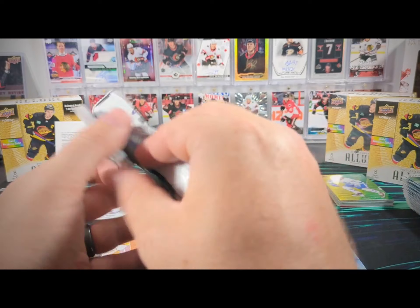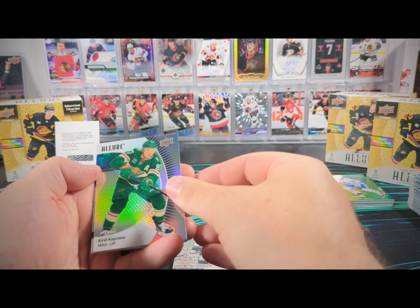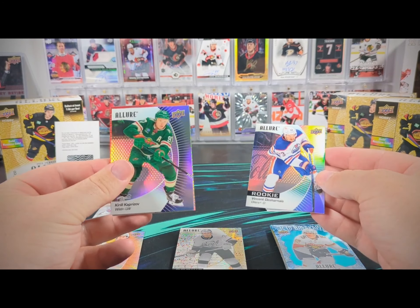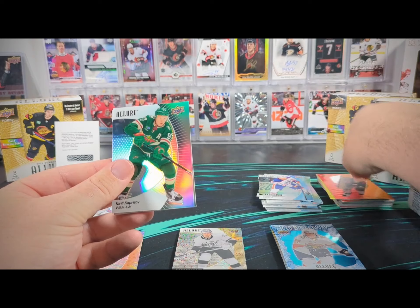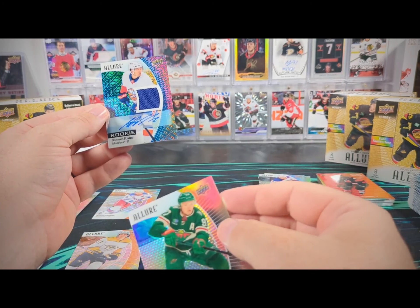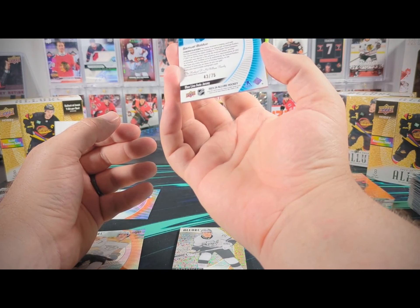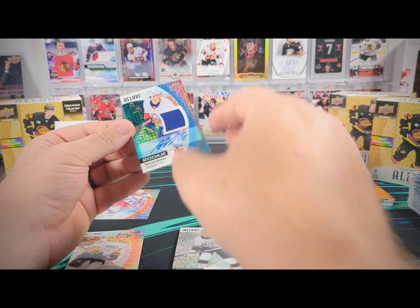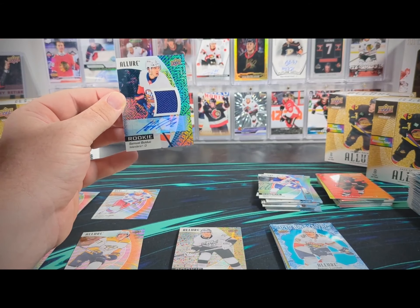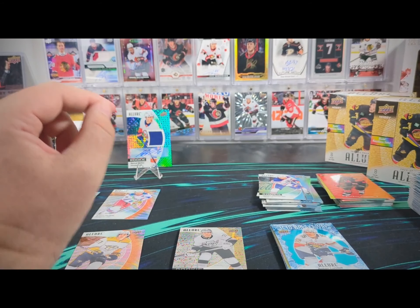Last pack — hopefully we have an auto in here. Kirill Kaprizov black — that's a thick one again, so maybe we got another one of these jersey autos. We got a Vincent Desharnais base rookie, a Brent Burns color flow, and then we'll use Mr. Kaprizov to reveal: Sam Bolduc, Blue Line. So our second Blue Line jersey auto — this one is actually numbered to 75. Our first one was to 25. I think that's because Sam Bolduc is a rookie and Austin Matthews was a vet, which probably explains the different print run.